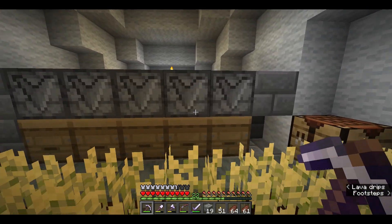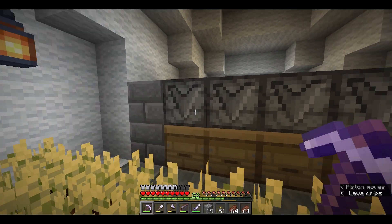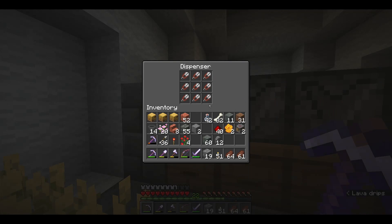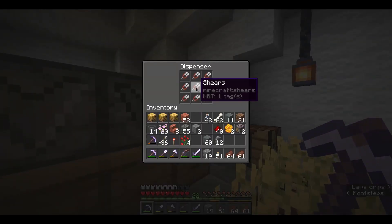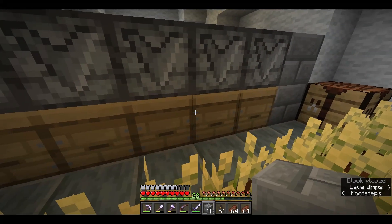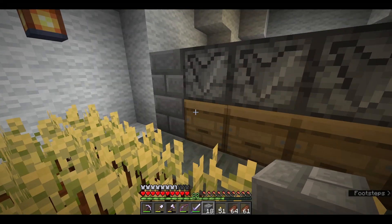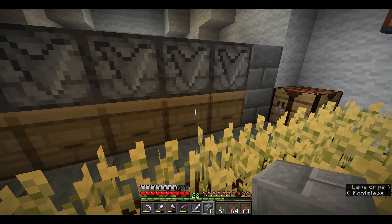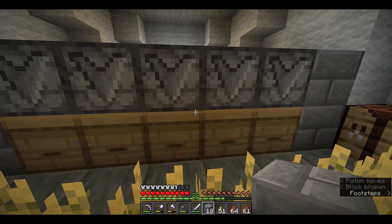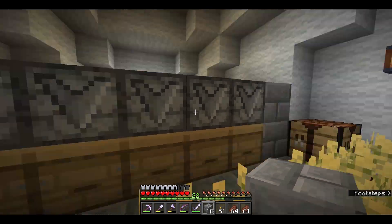Okay, I've just finished filling all the dispensers. I've got three of them with glass bottles to collect the honey block. And then I've got two of them on the ends full of shears. I think that'll be enough. I'll probably use honey block more than I'm going to use beeswax — mainly for different redstone components, stuff like that. And I can always switch these out. I left them open so I could access them pretty easily.